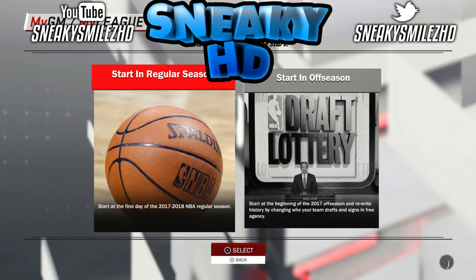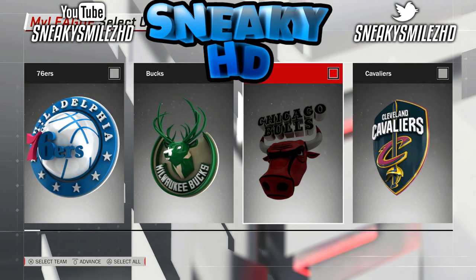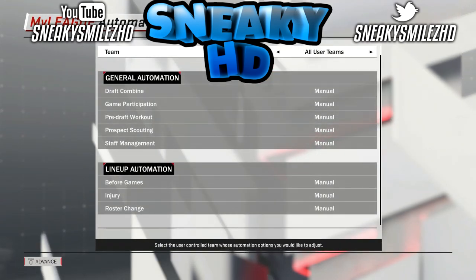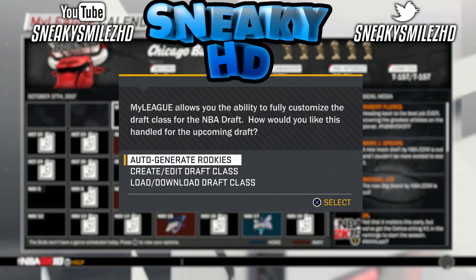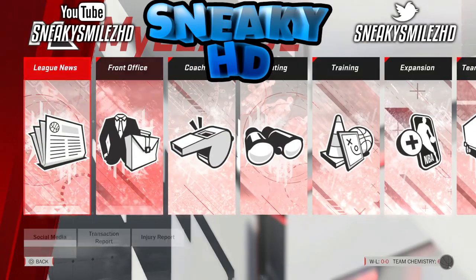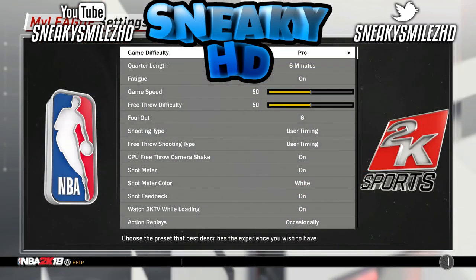Go to My League, current teams, and just go through all the setup. Pick whatever team you want. I'm picking my favorite team, the Bulls. Then you just want to skip through this and it's going to put you into the calendar screen.